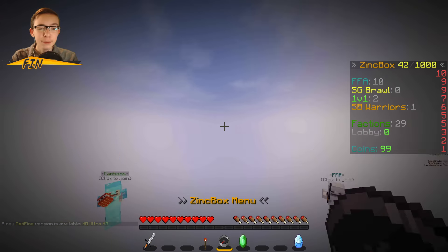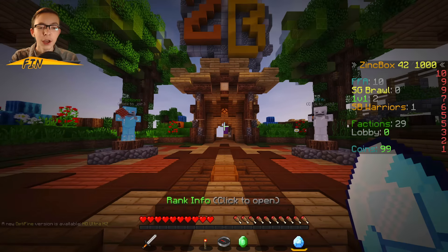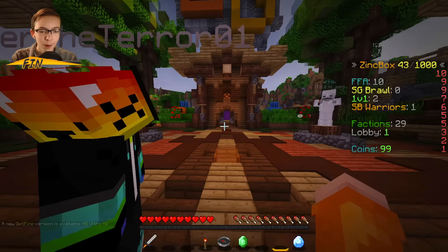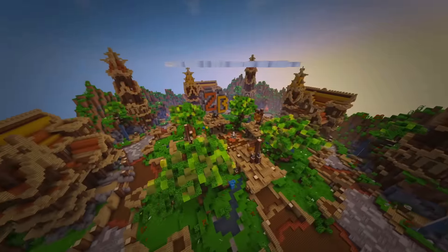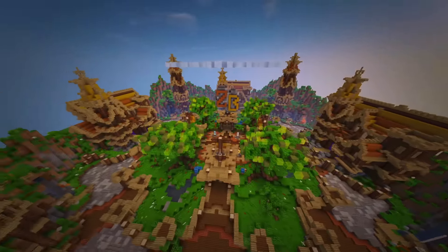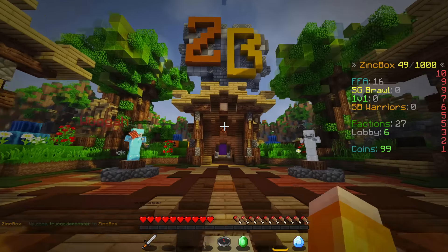Change number 2 — let's join the server. Immediately when you join, you'll notice we have a brand new hub. It looks very nice. We have our nice orange Zinkbox logo up there. I think it looks really nice. It's quite small, which I also like.